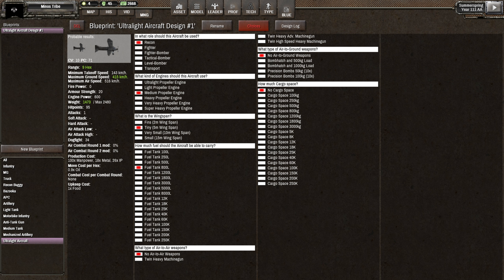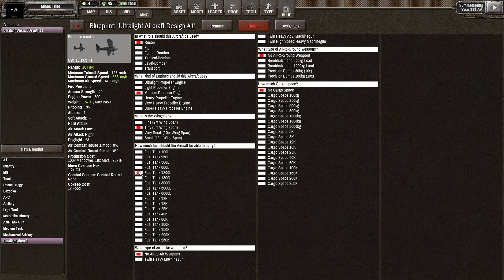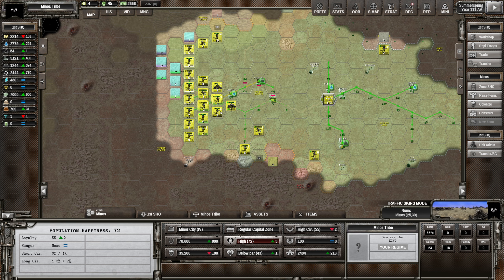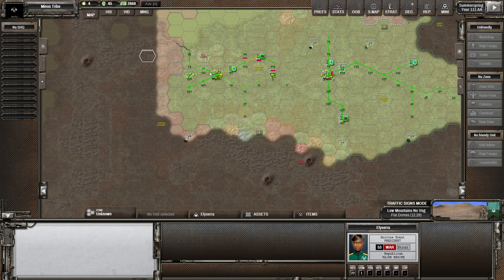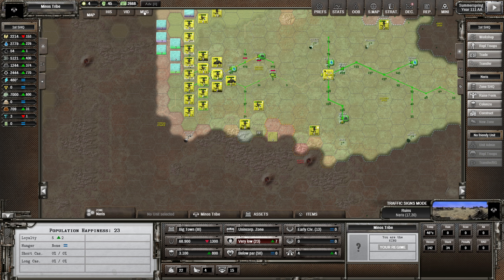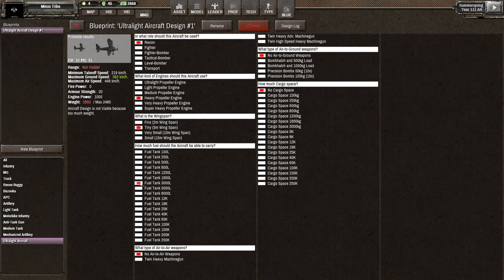We can get ten hexes out of it if we put 1200 liters on. Ten hexes is quite respectable. Let me show you - if we had an air base here and were at war with someone, ten hexes gets you one, two, three, four, five, six, seven, eight, nine, ten - that's a long way. We do have an air base here so that should be fine. The heavy engine might allow us to go further - or maybe we want bigger wings. Medium propeller - that would decrease ground speed because the wings are heavier but allows more fuel.